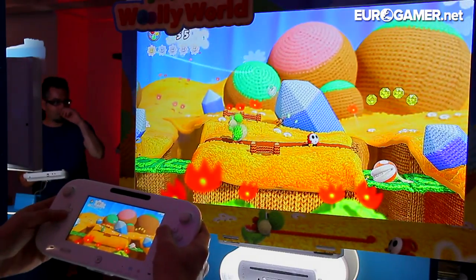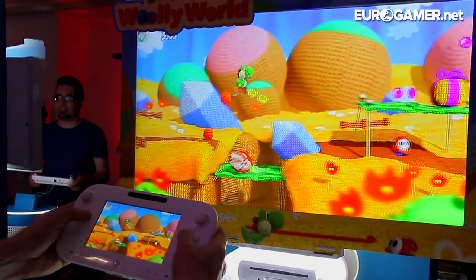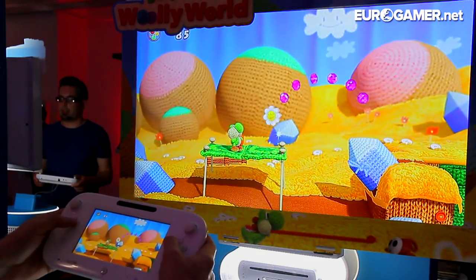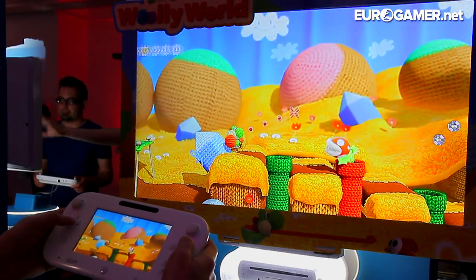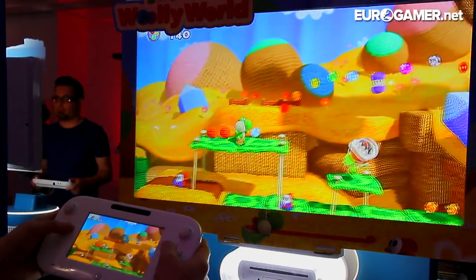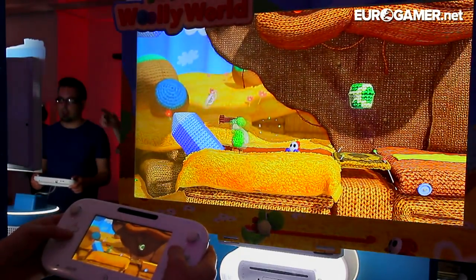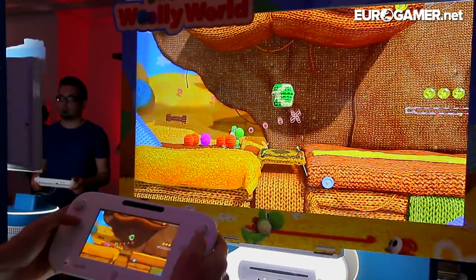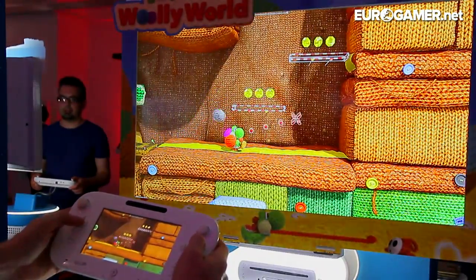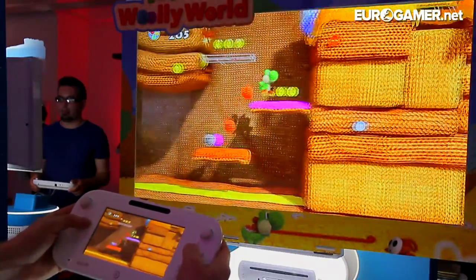This let's play is going to show off a couple of levels of Yoshi's Woolly World and I'm going to give you my opinions on how I found it. Graphically this is one of the best looking games I've seen in a long time — it's just so colourful. It really is a triumph in graphics, and gameplay wise if you are familiar with Yoshi's Island, Super Mario World 2 Yoshi's Island, then you will be kind of familiar with how this plays.